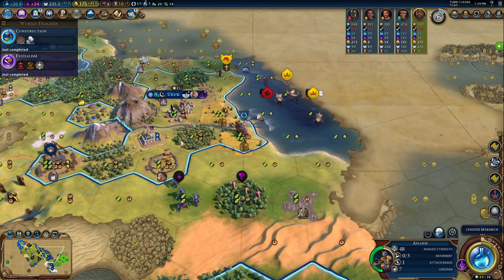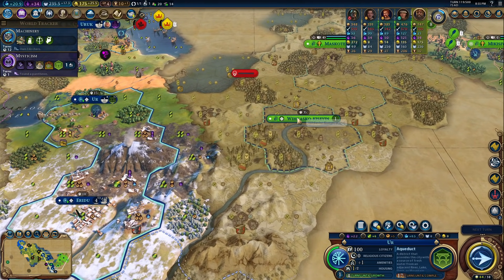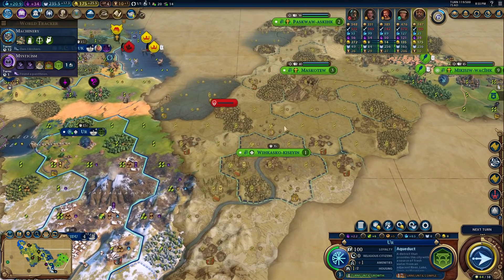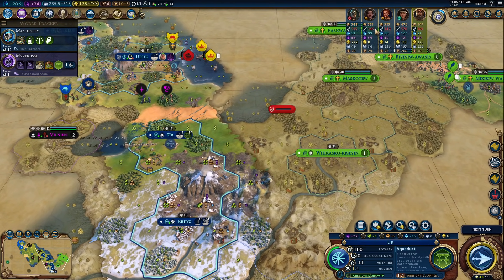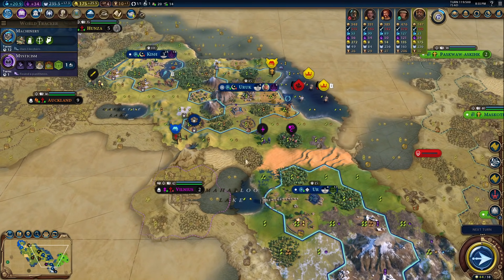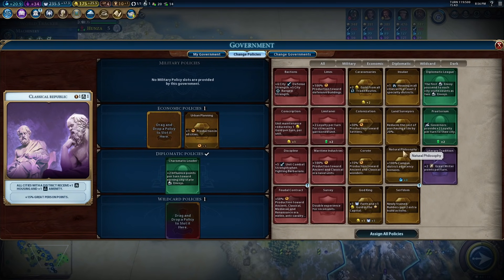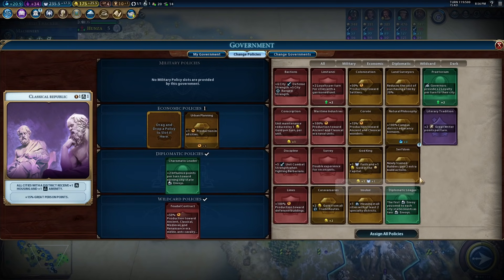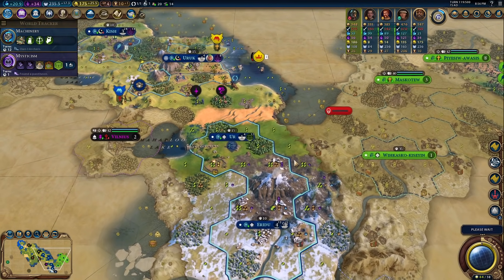Looks like the Kree Empire just founded a city right to the right of us, so they are being somewhat aggressive. I was thinking we change over to Machinery so we can get Crossbowmen in case the Kree decide to attack us. They have 145 military strength; we're at 103 — they're not that much stronger. We're going to bring this warrior down and upgrade it in three turns to a Man-at-Arms. We're going to get a golden age in five turns. Let's go for Feudal Contract and Serfdom because we are building one builder in this city.